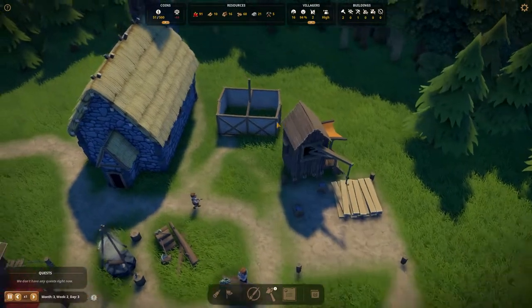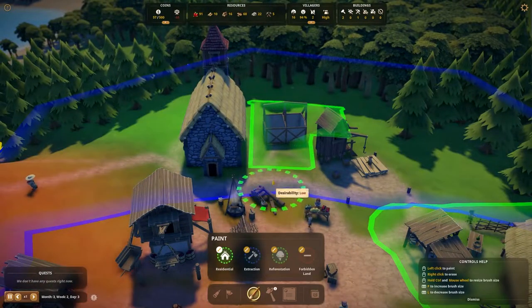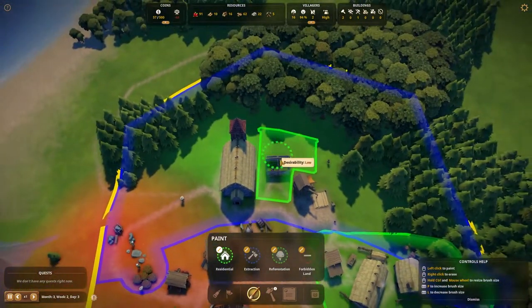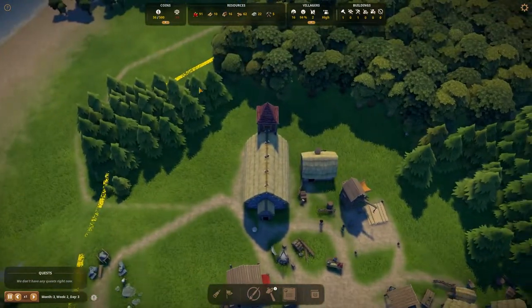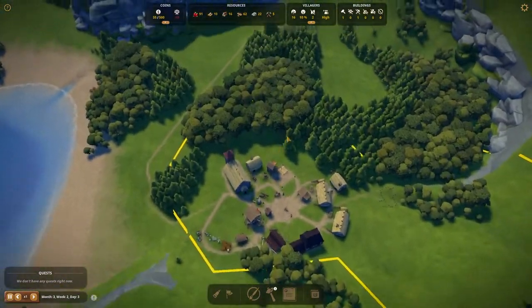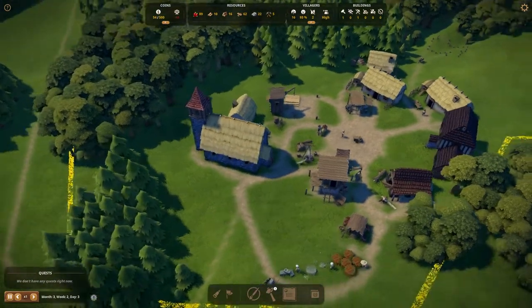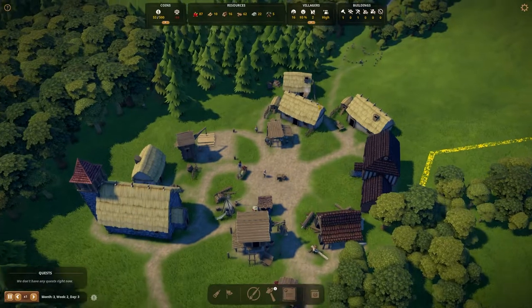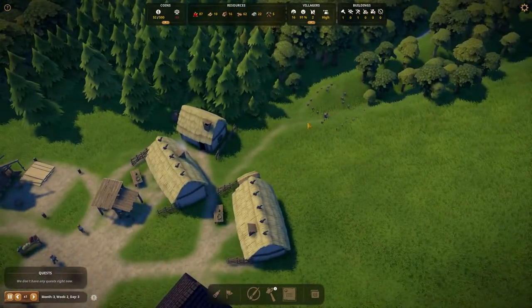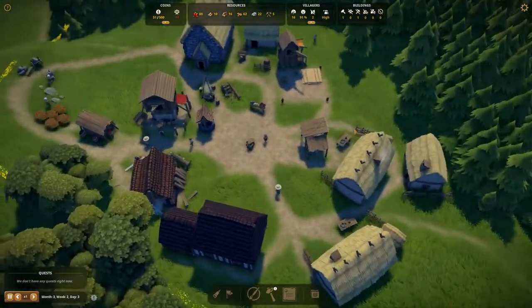We've also got a little sneaky house going up here. Did I approve that as a residential building area? Apparently I did. We've also got our woodcutters basically clearing out this section of land so that we can fit in more houses behind the church, because we have a growing population. Immigration is high so we should be getting more people arriving and we'll probably need more land.